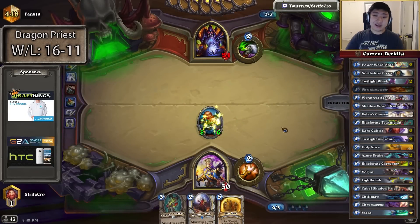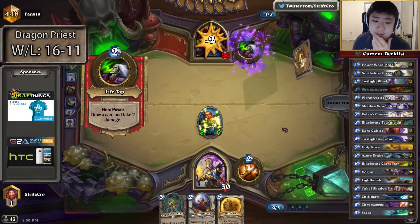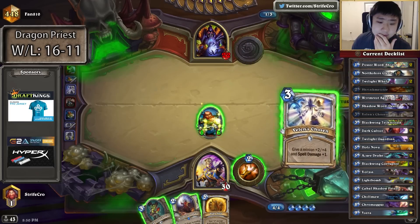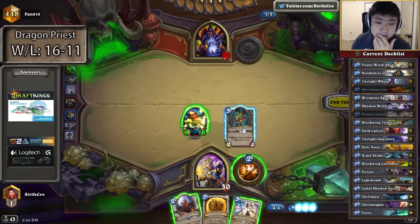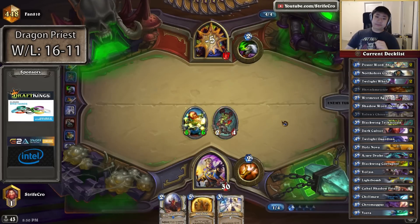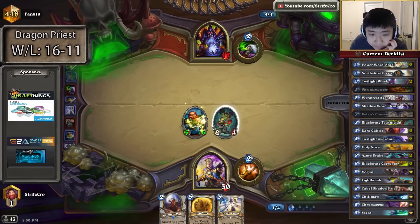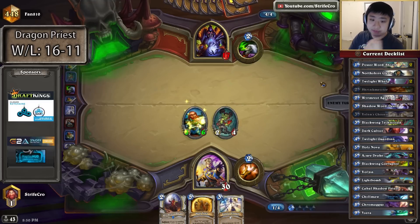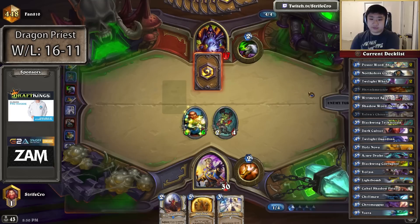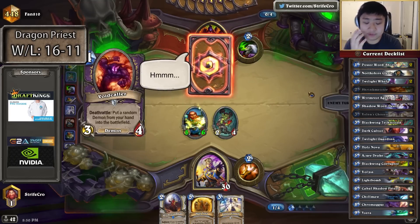I just wanted to hopefully get a dragon before using those. Slightly more damage as well — not really. I get too immediate damage, but Blackwing Technician would have kicked in. It's just a chance to draw a dragon. I don't want to double Velen's Chosen — that's too risky at that point, to Big Game Hunter or to an owl with 2 and 1.